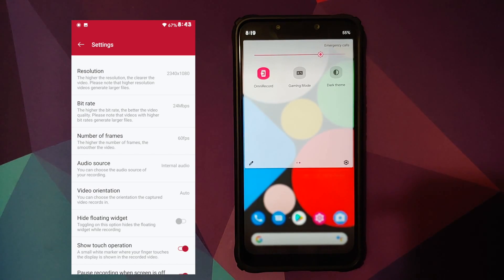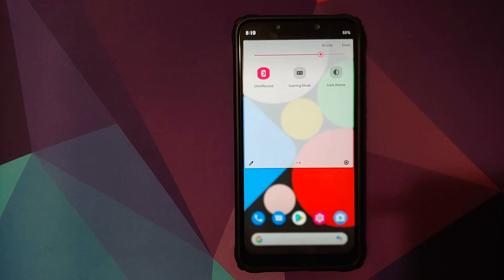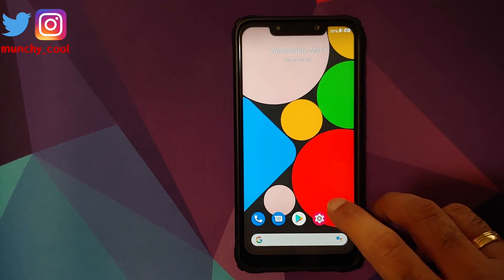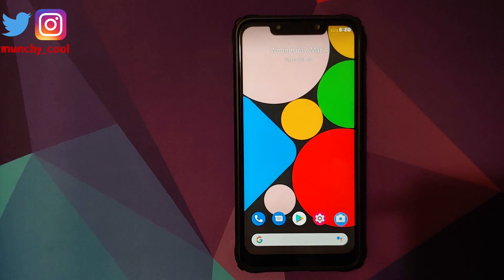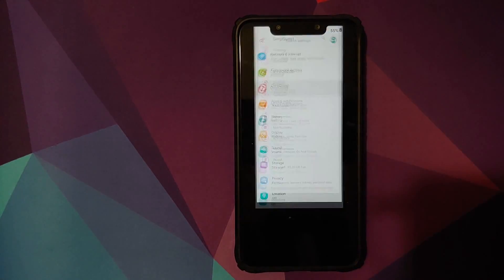If you notice, my background right now is blurred — that is also one of the customizations present in DerpFest ROM. As for the camera application baked in, you get Snapdragon Camera out of the box, but of course GCam ports work absolutely fine and you will find them in the pinned comment on this video. Next up, we can go into the settings and dive into DerpFest customizations.